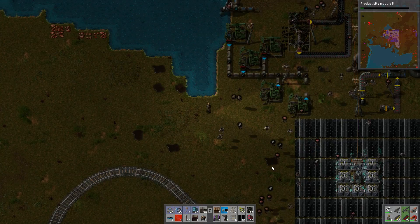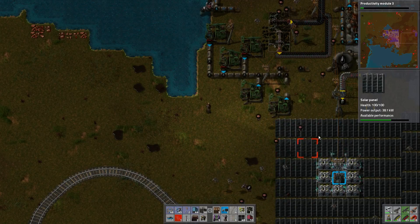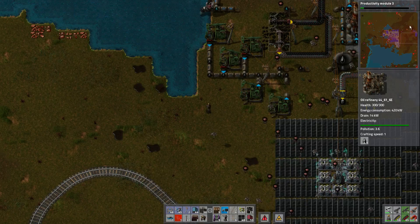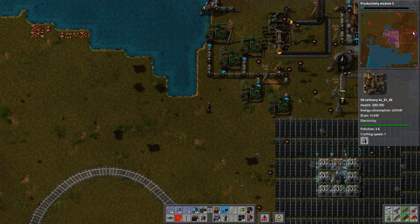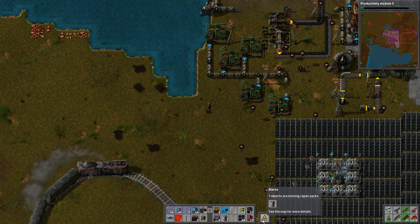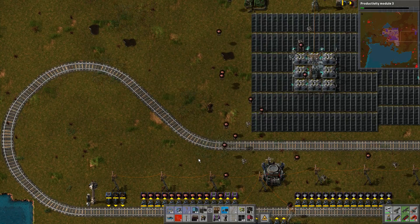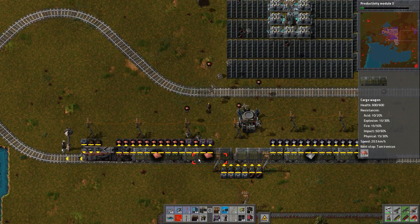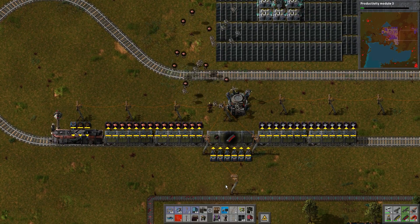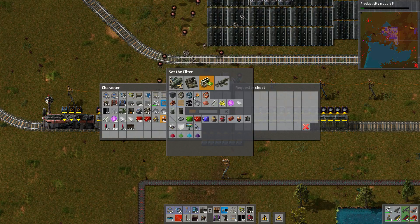If you remember last time, we also destroyed the base that was up above this area, because they were just too close to our base and everything. Oh — missing repair packs, that's not good. One of the things that we should probably send along with the trains is repair packs. I hadn't really thought about it, but let's do that.